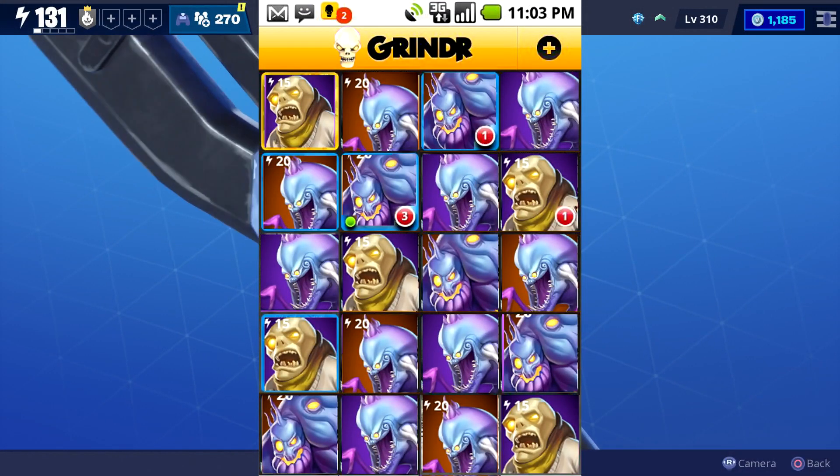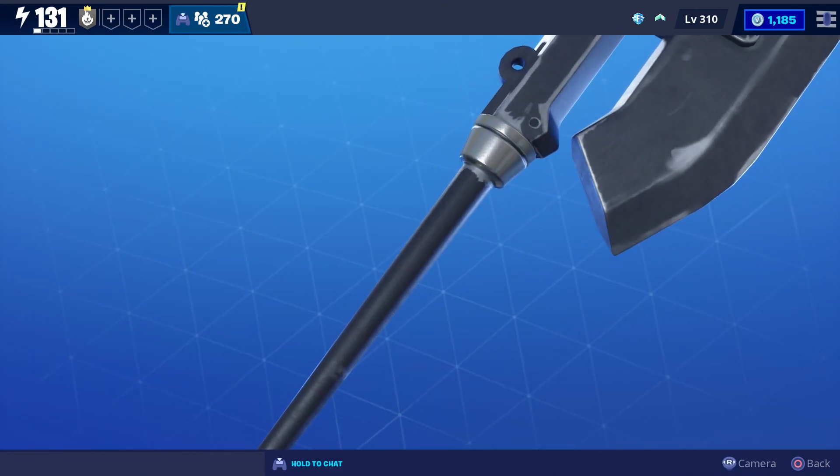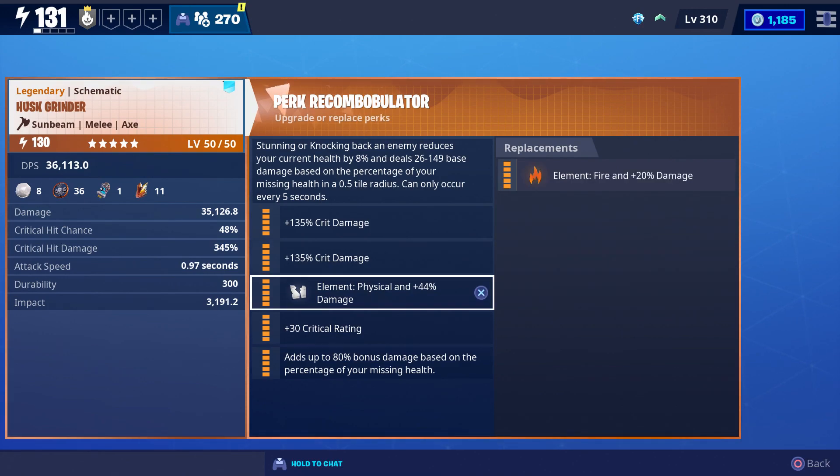For today's video we're going to try out the Husk Grinder. You'll be able to get it as a reward after you complete the Labyrinth Part 2 quest. This is what it looks like up close — it's literally this big — and here are all of the possible perks that you could put on it.